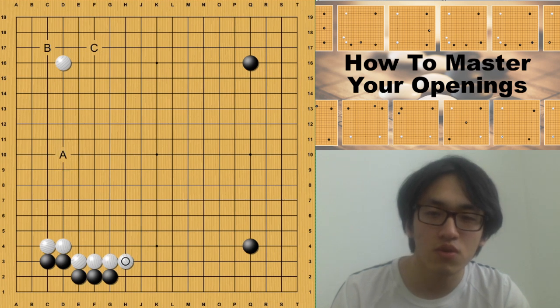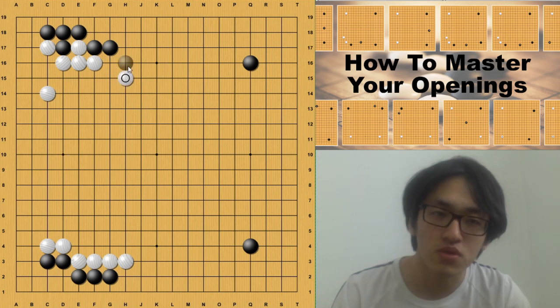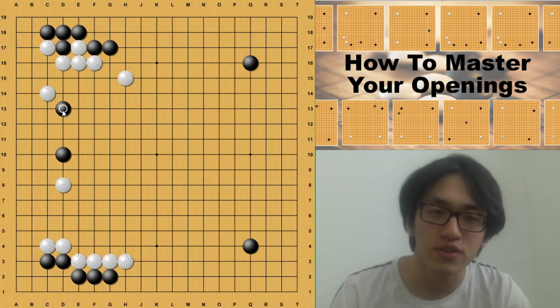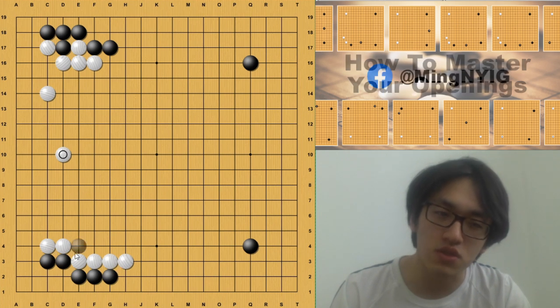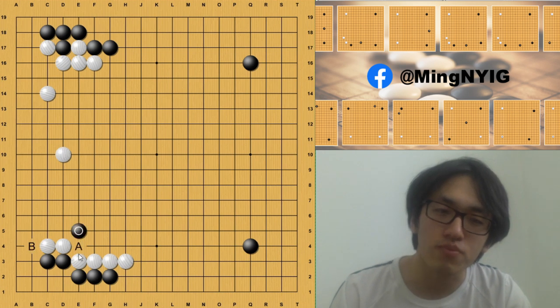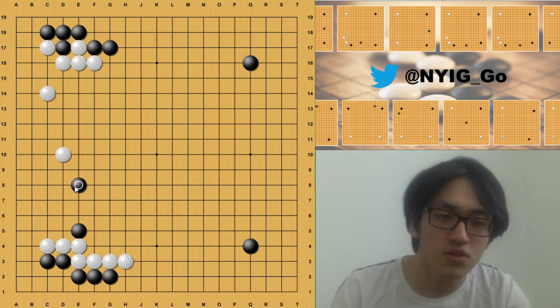Rather than playing the split move, black should go to the top left corner first. When black plays this approach move and white plays the next move, it's a very common joseki. Now white has two choices: if white chooses to develop, black has a very good split move; if white plays the pincer, black can do the shoulder hit — in that case, white's efficiency is not good. So white needs to play this move first. However, due to the nature of the bottom left joseki, black has a very annoying test move here. If white connects, black is very happy to play the shoulder head or somewhere else.